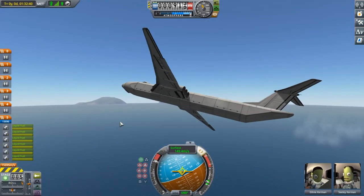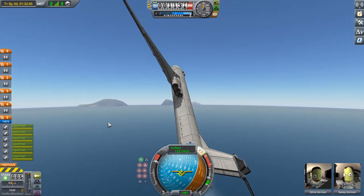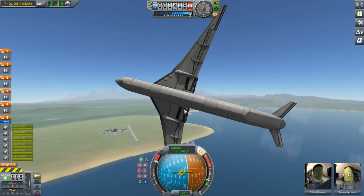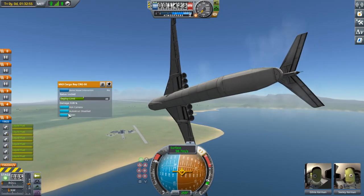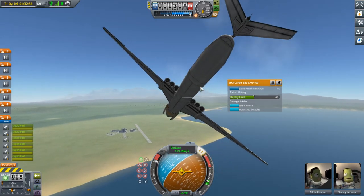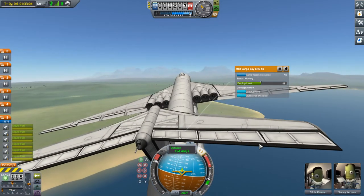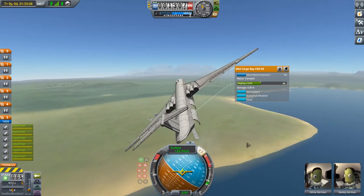What good would it be to not bomb the KSC? This thing can pull up hard — I don't think bombers are supposed to be quite this maneuverable, but that's okay. There's no action group for the bomb bays, so I'm just going to have to open them myself. Let's get lined up for the KSC — we're going to go too fast as well.